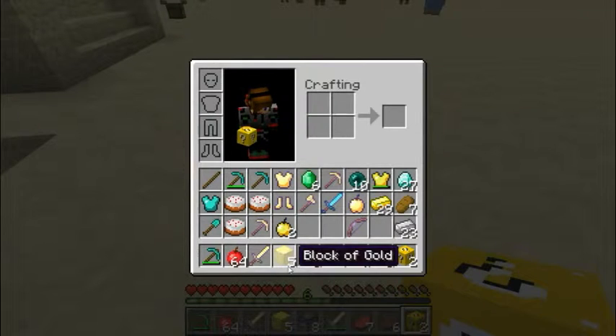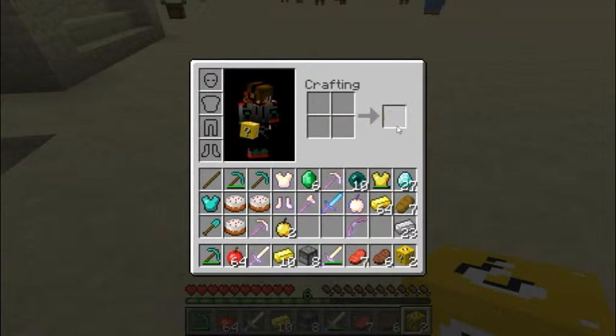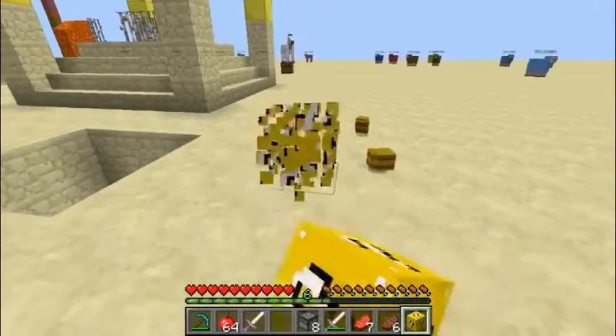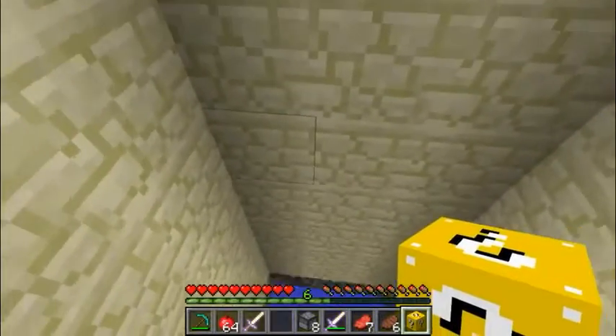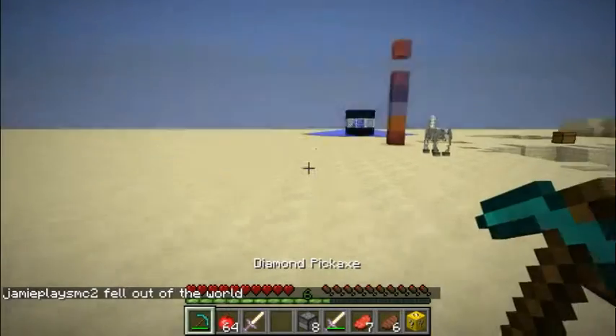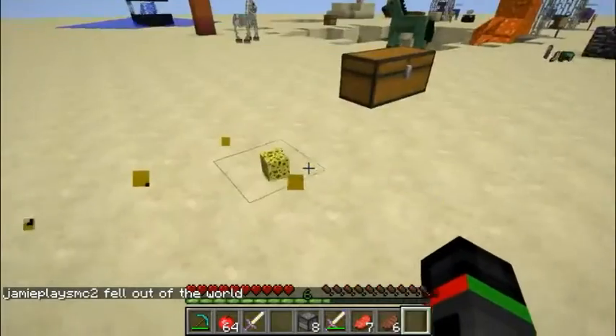I have droppers and gold, so I'll just make some more gold. I'll be having to make more lucky blocks. The last one is a sponge.